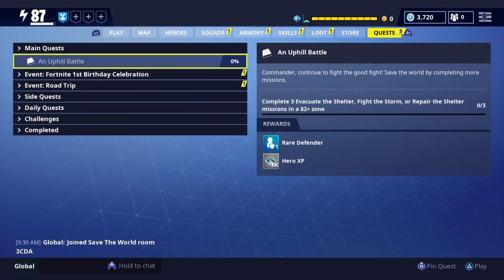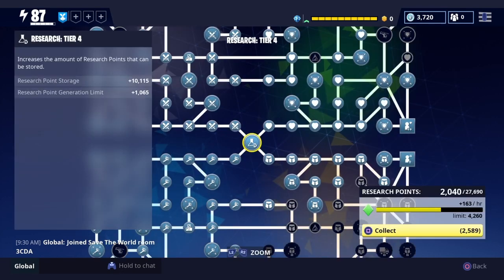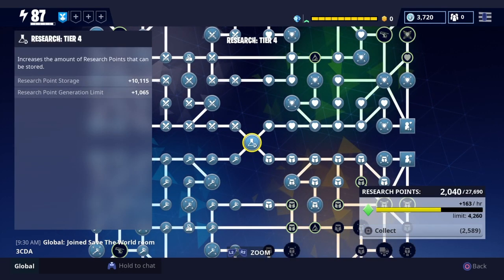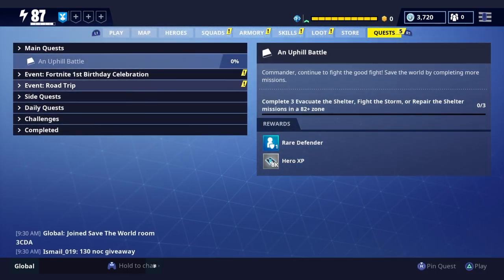Hey, how's it going guys. I just want to make a quick video on how to unlock the new mythic survivor Joel. To complete this side quest, you have to become a regular at Joel's pub by visiting on two different occasions in a level 40 plus zone.